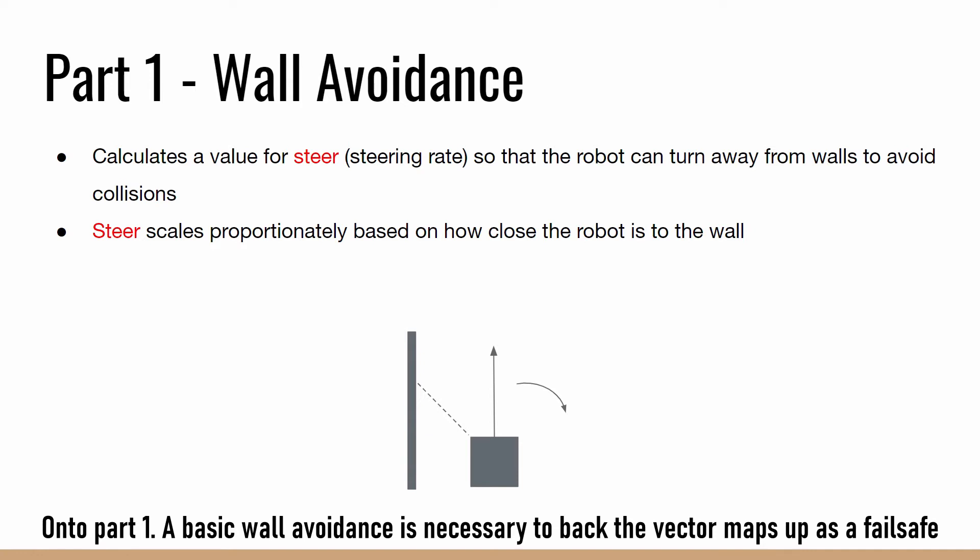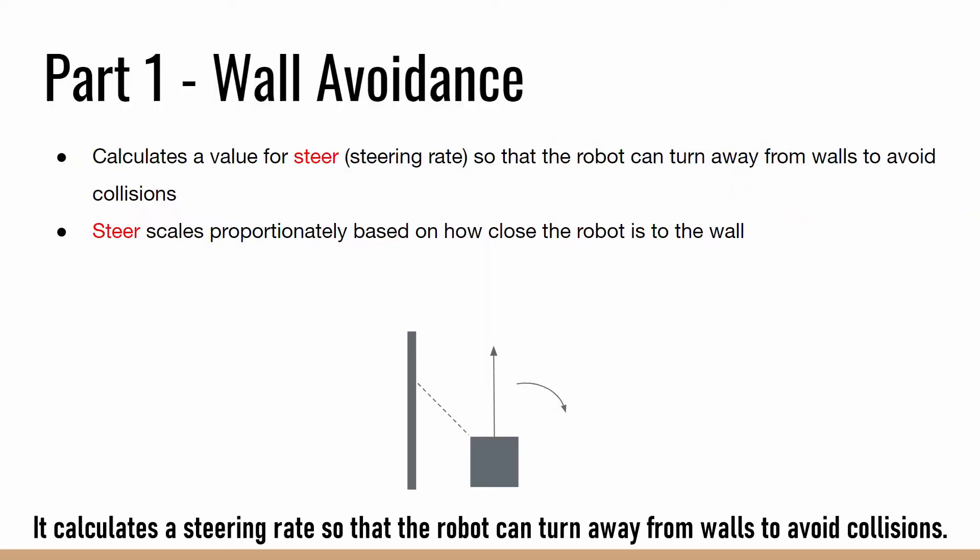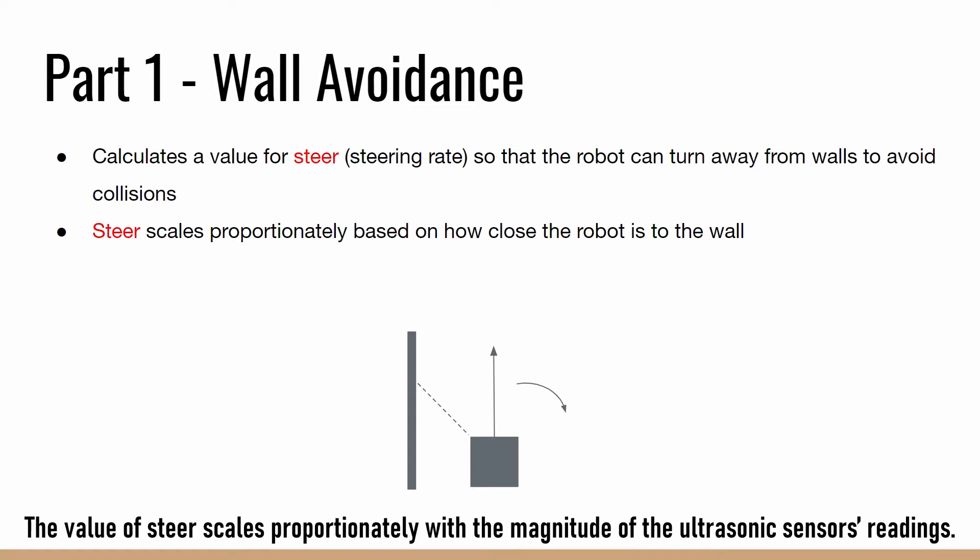On to part 1. A basic wall avoidance is necessary to back the vector maps up as a fail-safe if the robot gets too close to a wall. It calculates the steering rate so that the robot can turn away from walls to avoid collisions. The value of steer scales proportionately with the magnitude of the ultrasonic sensor's readings.